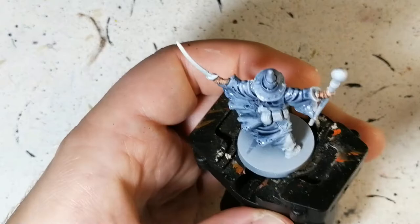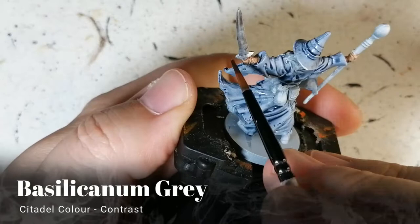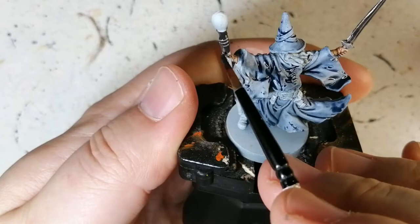As you can see, the White Scar is coming out a little bit brighter than the Mechanicus Standard Gray. This is not your typical zenithal highlight of black and white — this is gray and white because I didn't want a super strong contrast between the darks and the lights. Now some Basilicanum Gray for his sword and staff.